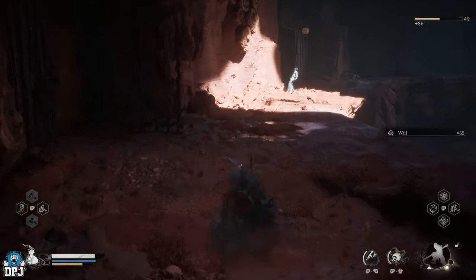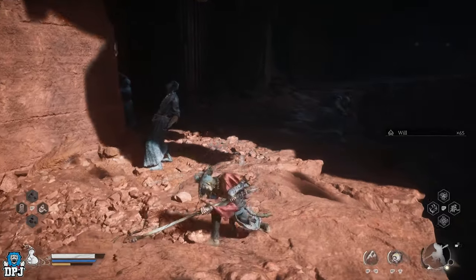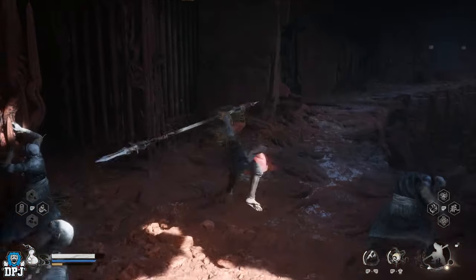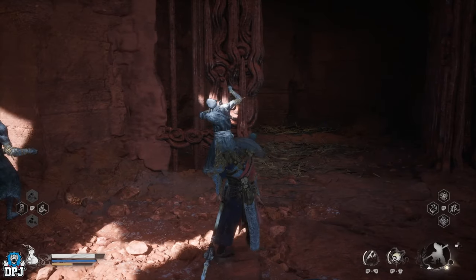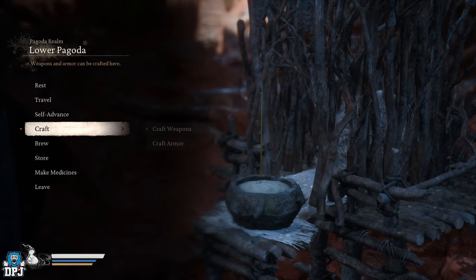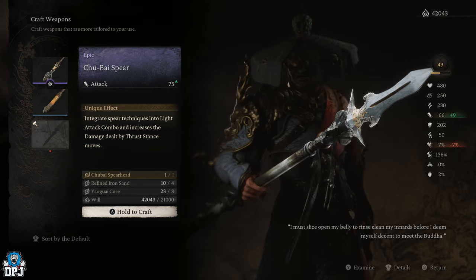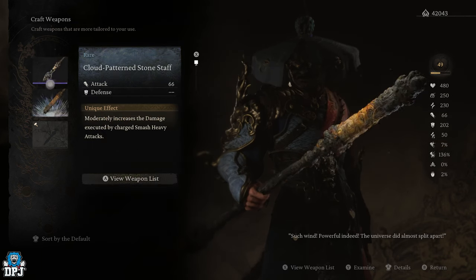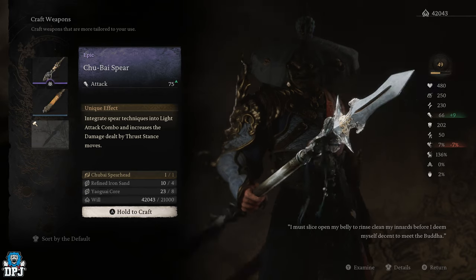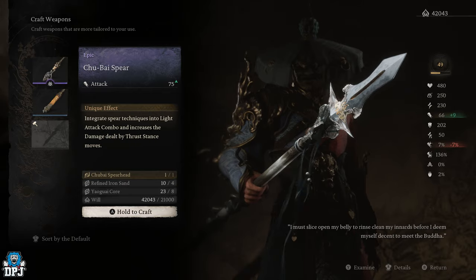This secret weapon is actually amazing. I personally built the overweight in regards to my stance early on, and I went with that pillar stance, levelling it up. But because of this weapon alone, I'm going to start levelling up my thrust too, because this thing is actually amazing. It's by far the best weapon in regards to power I've come across up to chapter 4, which you can actually craft. And it's not hard at all to get.